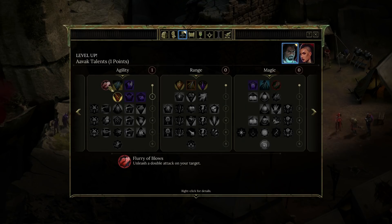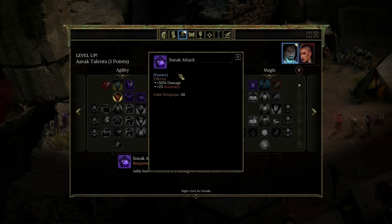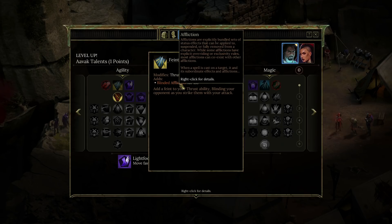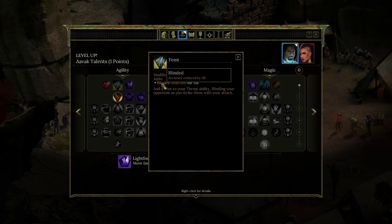We've got flurry of blows — unleash a double attack on your target. Feint. Lightfoot — move faster in combat. We've also got sneak attack, requires 1 talent point. Using parry instead of dodge for ranged attacks would actually be quite nice. Slice we've already got. Feint adds a feint to your thrust ability, blinding your opponent as you strike. Accuracy reduced by 30 for blinded. Okay.